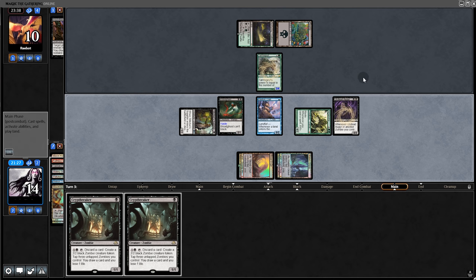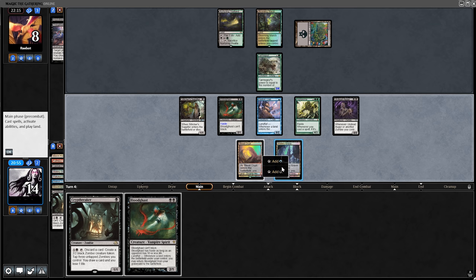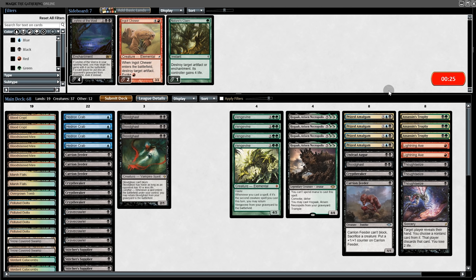We play the Viscera Seer keeping creatures in hand for Vengevine if we need it. Upon Thoughtseize we pull Bloodghast — play that since it has haste and swing with everyone. They block, go to one, and not surprisingly there's the concede.